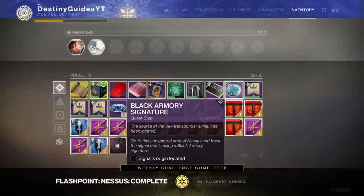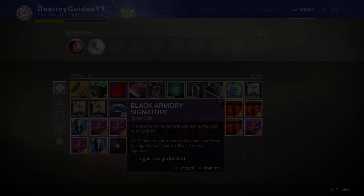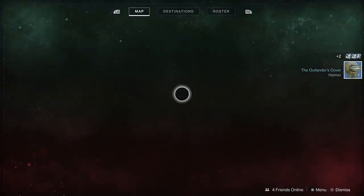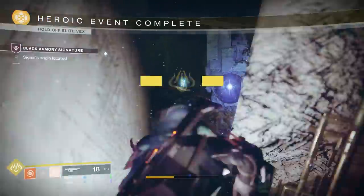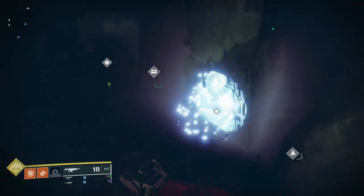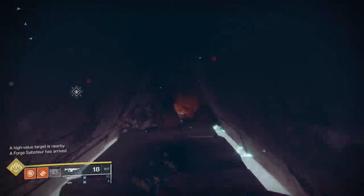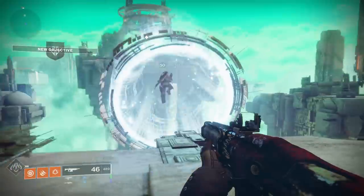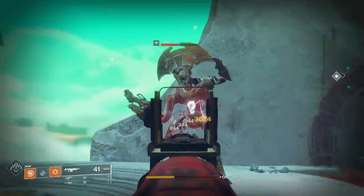After killing 20 of those big guys, the signal's origin has been located. To get to the Izanami Forge or start the next mission, you're going to need to head to the Hollows. If you turn to the right where the public event usually starts, there's a portal that will lead you directly to it. The next step is entering that portal and starting a mission with a recommended power of 330.